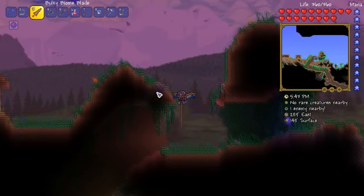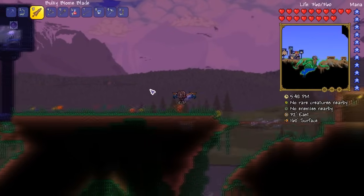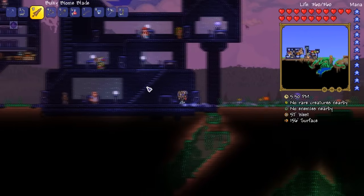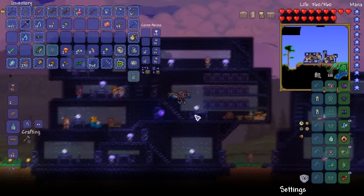I didn't get an armored cave fish, so that is us kind of out of luck there. But I did get the ebon koi. So let's grab some fish, some daybloom, some mushrooms, make some potions, and let's do today's fight.